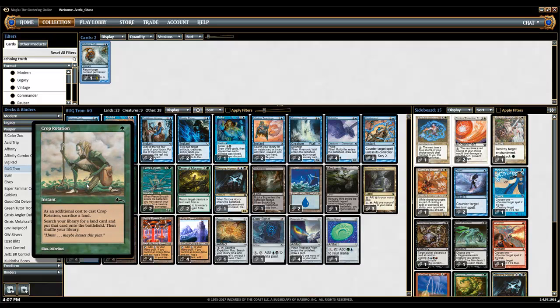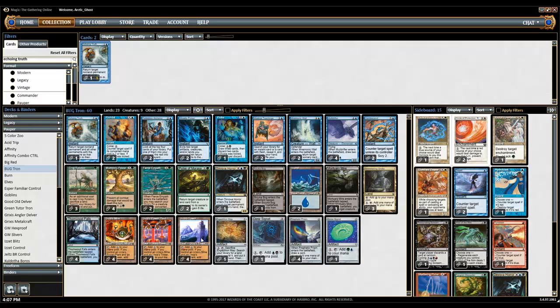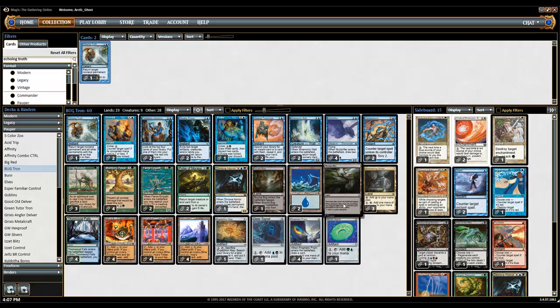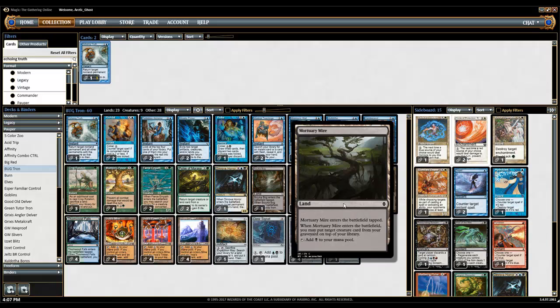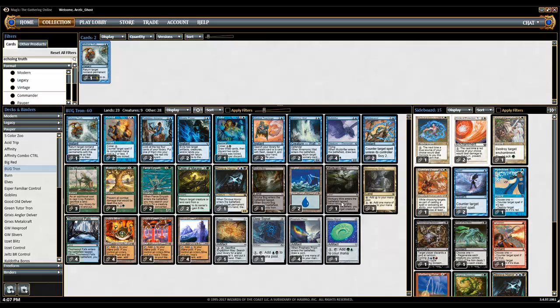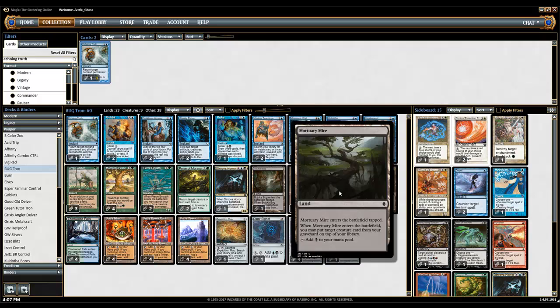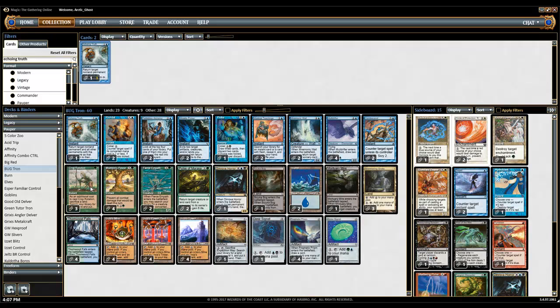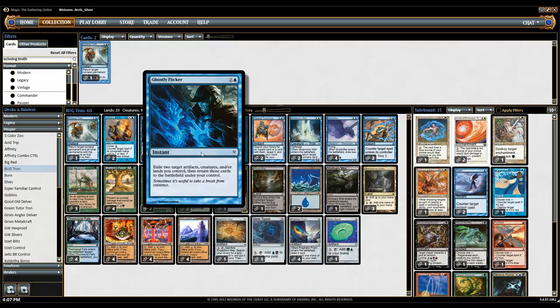And then of course Crop Rotation, your big tutor card — either gets you Tron, gets you more blue resources like Simic Growth Chamber, etc., or gets you Bojuka Bog to remove graveyards, or gets you Mortuary Mire to put cards back on top of your library. This is a Dimir Tron deck so you do actually need black mana to win the game, so having Polluted Mire and Bojuka Bog actually helps. And then there's Ghostly Flicker — you already know what that card is.